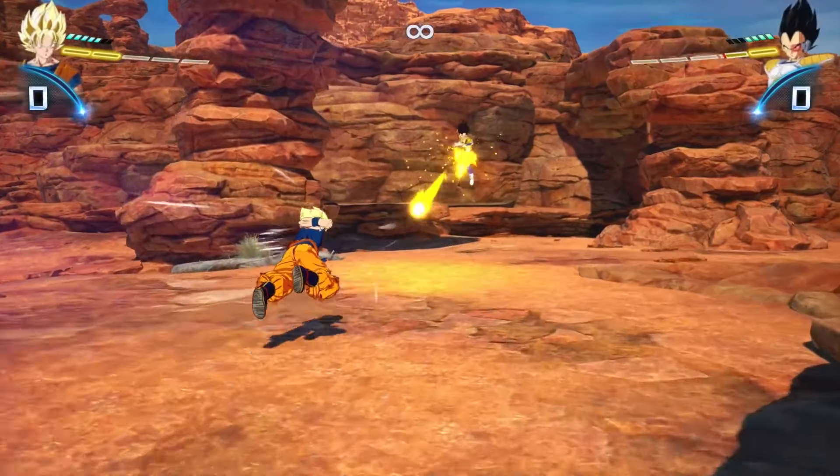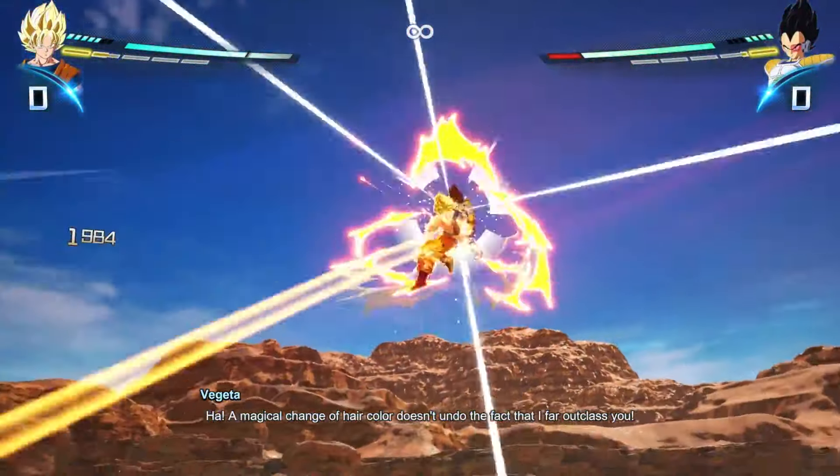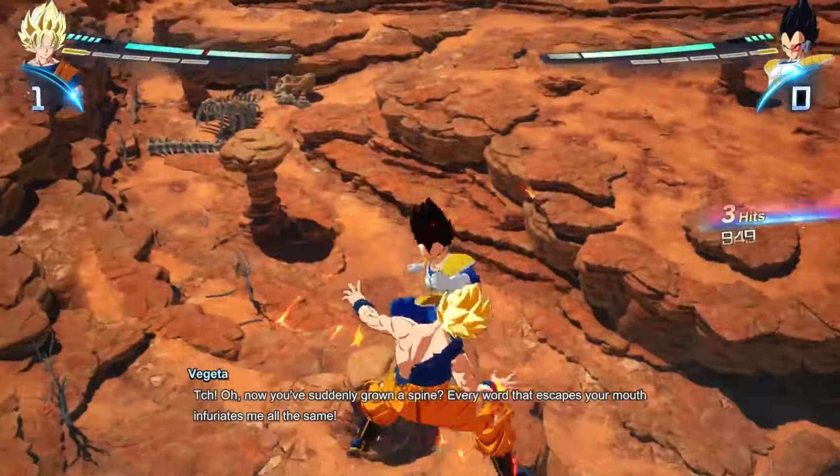I'll let you discover the rest of the cool moments in this story branch for yourself. It's worth seeing through to the end, and you'll get the Pushing the Limit trophy for your trouble. Thanks for watching, and for more Dragon Ball Sparking Zero guides, make sure to check out our big essential combat guide. And for everything else, keep it here on IGN.